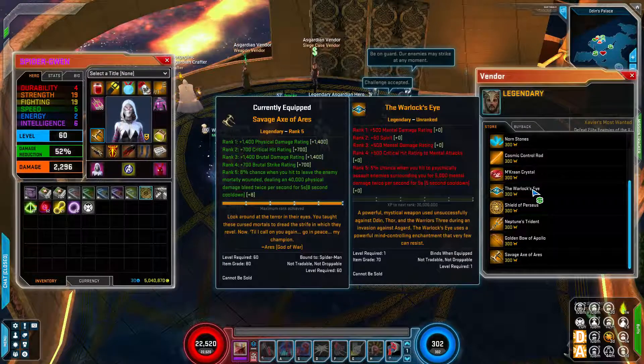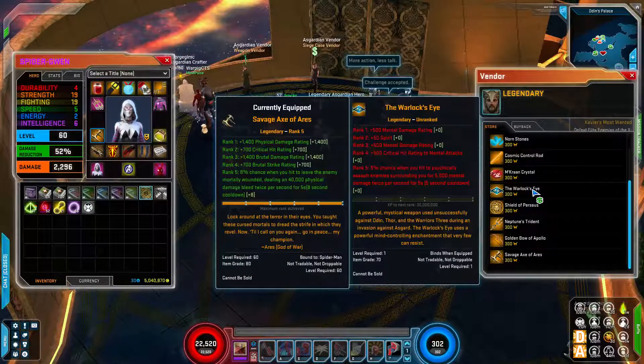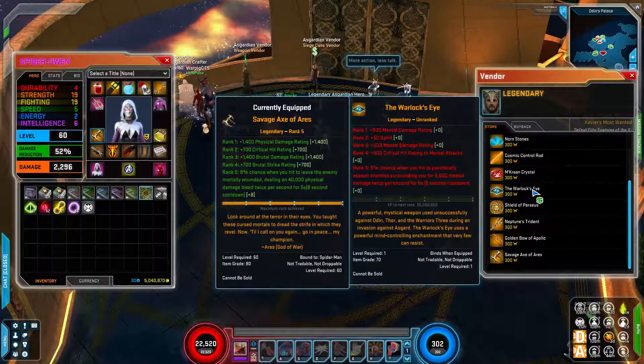When you convert them back into Odin marks to try something else, you will lose all the XP progress — but they level very quickly, so feel encouraged to experiment and try out different things until you find what works best for you.